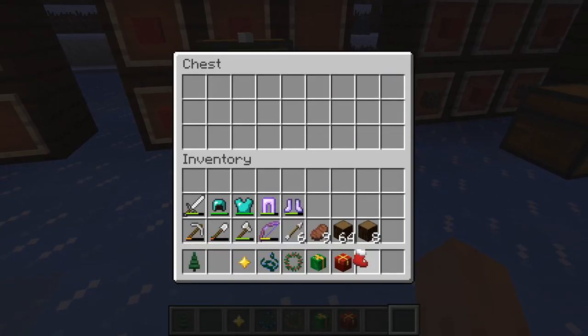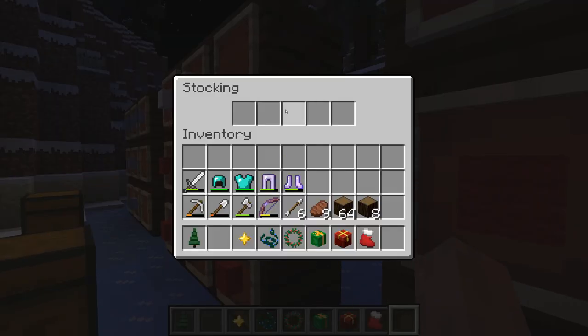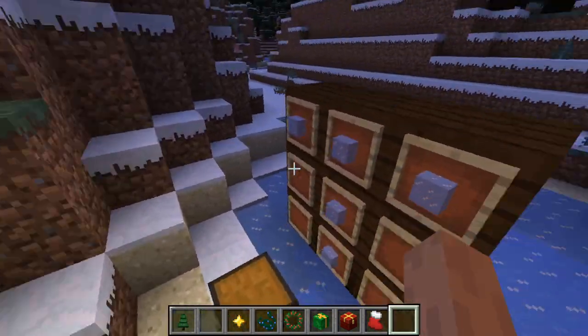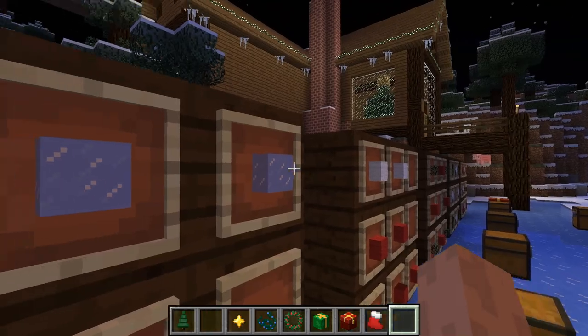A stocking is just five red wool and two white wool, and you get this. It can also be made in green. These are hung on walls and have five slots of storage for presents. Icicles are five ice for five icicles, so it's one ice per icicle — pretty standard.